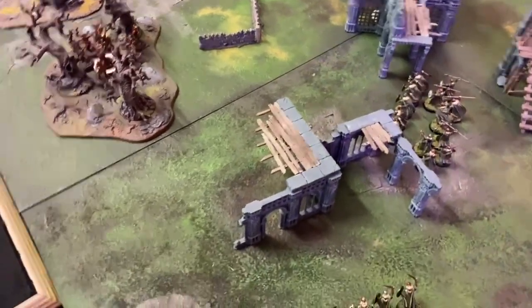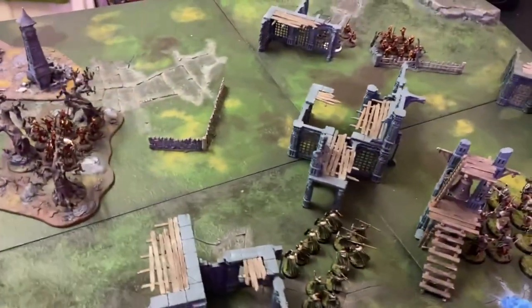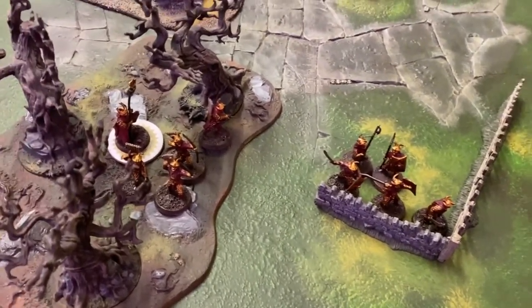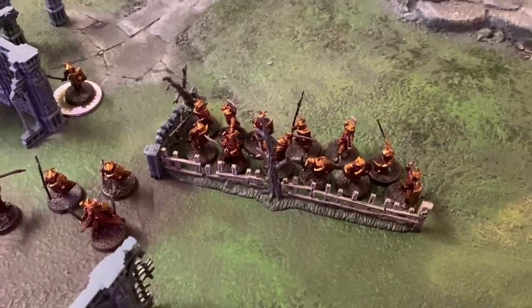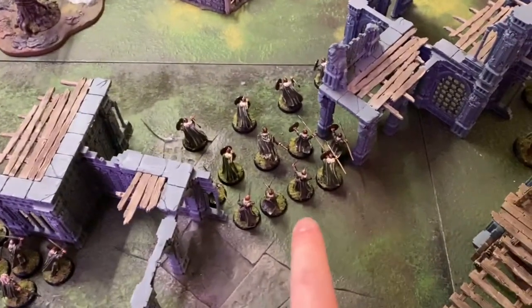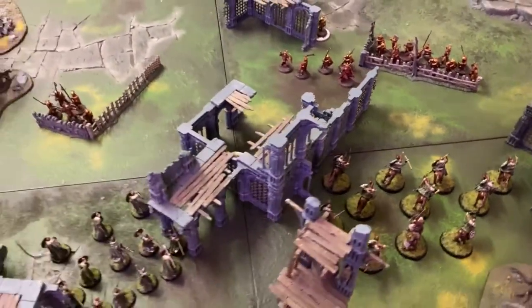Priority for turn one — Rohan got a two, Easterlings got a five, so they're going to move first. The Easterlings move up with warriors behind some cover, but the Easterling Warpriest and his archers stay back. The Dragon Knight moves out leaving a warrior behind to man the objective, and Amdur sets his line behind the barricade. Rohan then move — Grimbold and the Helmingas advance along with Eowyn, archers staying behind, while the Riders of Rohan spread out getting ready to charge in later turns.